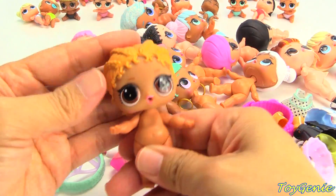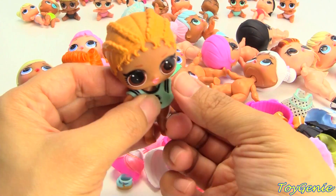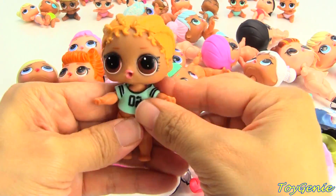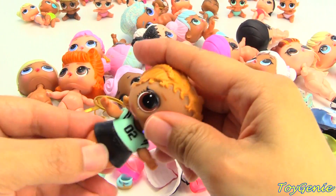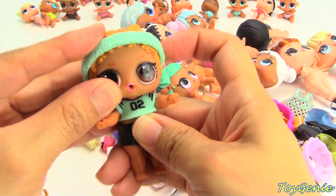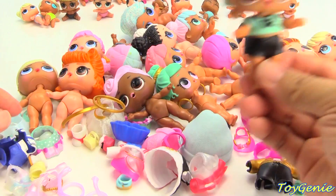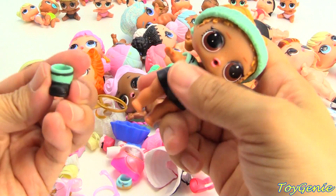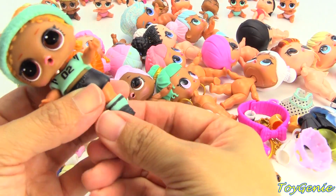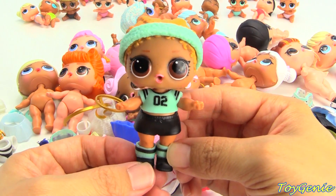Let's get Kix next. She is super sporty, so let's put on her little number two jersey and her black shorts. Her little sweatband. And then let's find her little shoes — she has shoes with socks in them. Sock shoes. Super cute and cool.